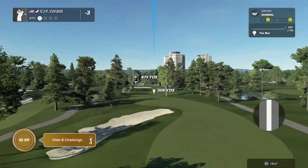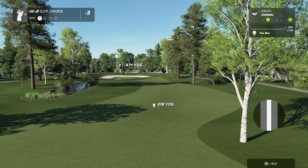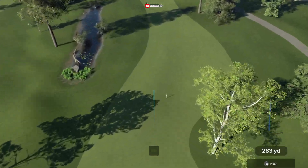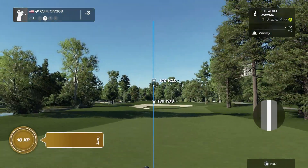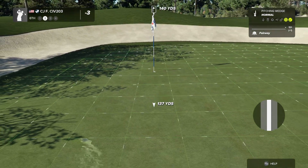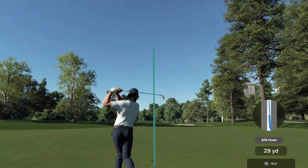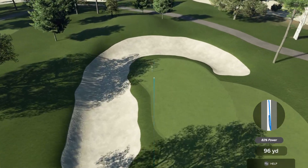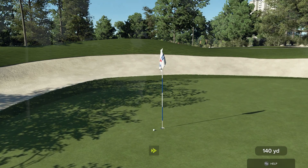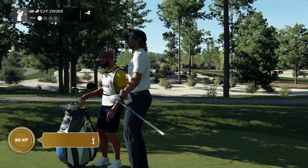Hole six, 471 yards to the green, par four — the fairway is tilting. Hope you guys are having a great week, staying in prayer. We've got a gap wedge, club up a little but bring it back to roll up to the cup. Oh, so close but so far — and we got the birdie! If I hit shots like that close to the cup every time, I'd shoot an amazing game every time.